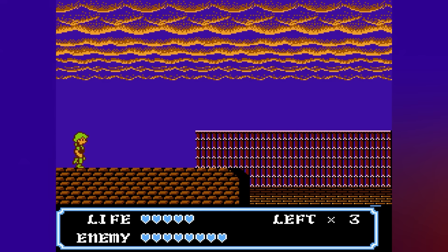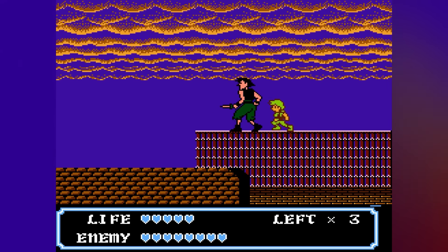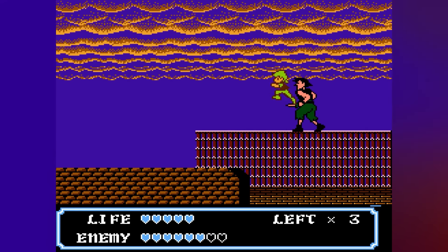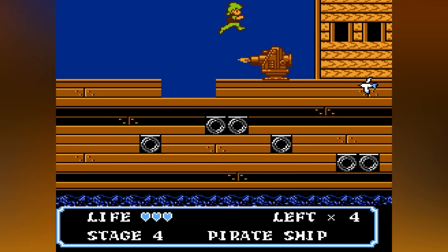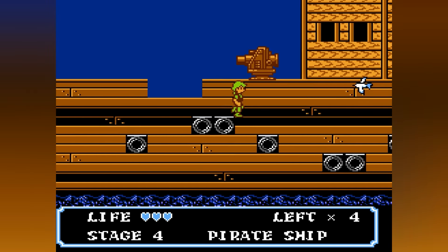What about the gameplay? Think Zelda 2 with a slick twist. Ricky's got this cool ability to grab onto ledges, making each jump and dodge more than just a simple move. It's a fresh take on the classic run-and-gun style, keeping you engaged and guessing what's next.